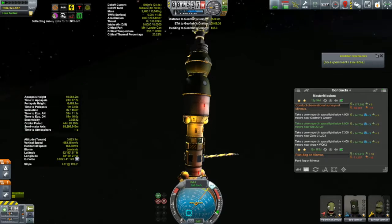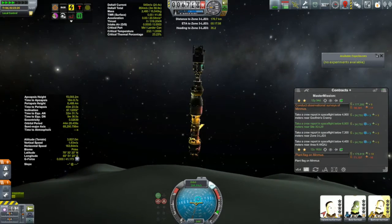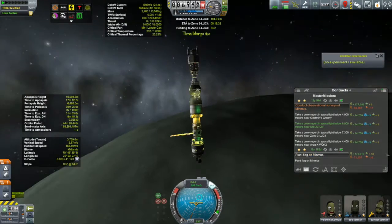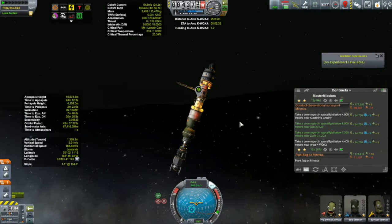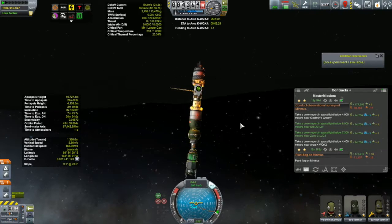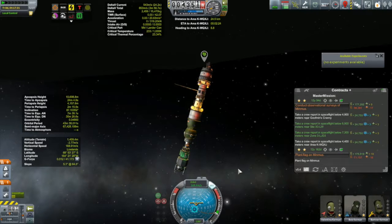The next waypoint, 3LJD3, which had to be done at an altitude below 7,300 meters, was done without any problems, as was collecting the rest of the EVA reports over the remaining biomes. I'm not going to show those because I want to speed this along and get onto the surface of Minmus. I do want to show you the collection of the crew report over the third waypoint, KWQXJ. This one had to be done below 4,400 meters, and it was this one that motivated my next decision.